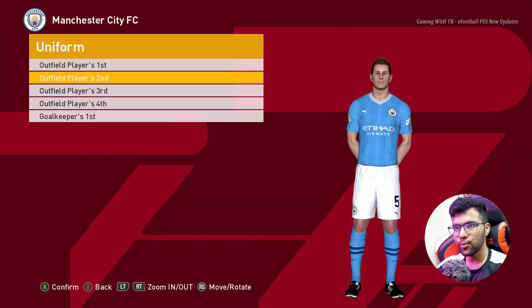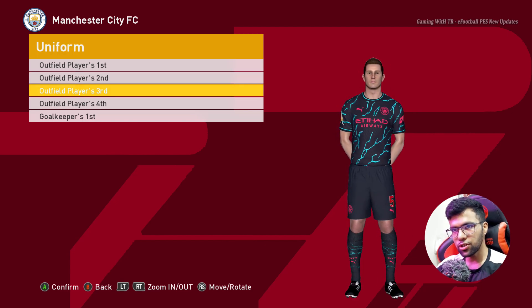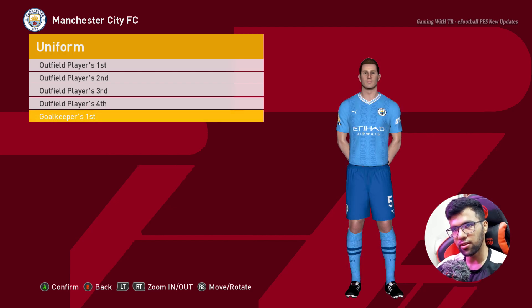Here is Manchester City. This is the home jersey of Manchester City, here is the away version — this is the official version. Here is the third version, here is the fourth version, and here is the goalkeeper version.